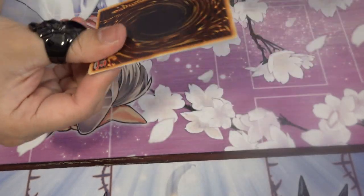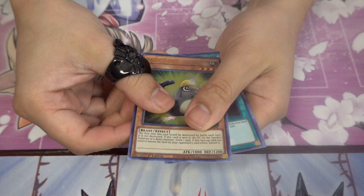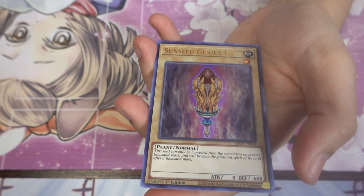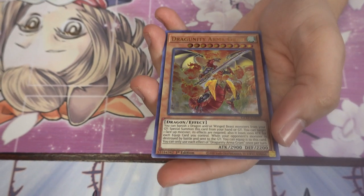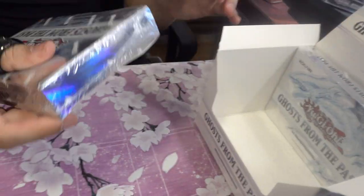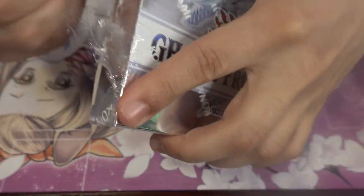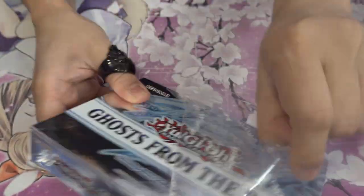This is the last pack of box three, but we've got two more boxes to come. Mini Mall, Emergency Teleport, Time Thief Chronographer, Sun Seed Genius Loci, and Dragunity Arma Gram — not bad, I think that's like a six or seven dollar card. Moving on to box number four. I'm actually not that upset with the pulls, surprisingly.